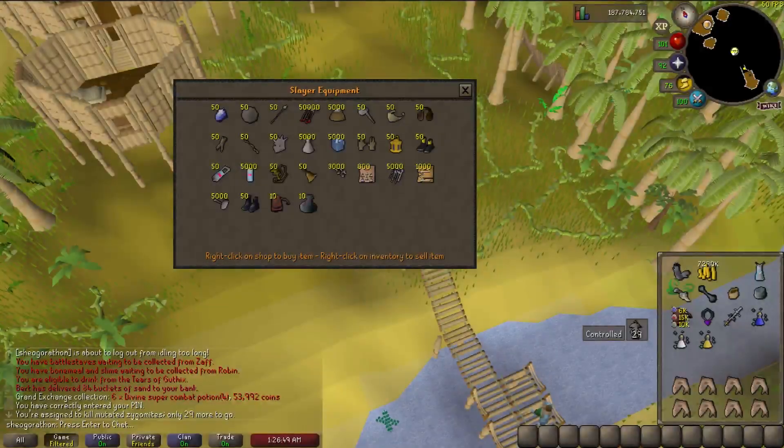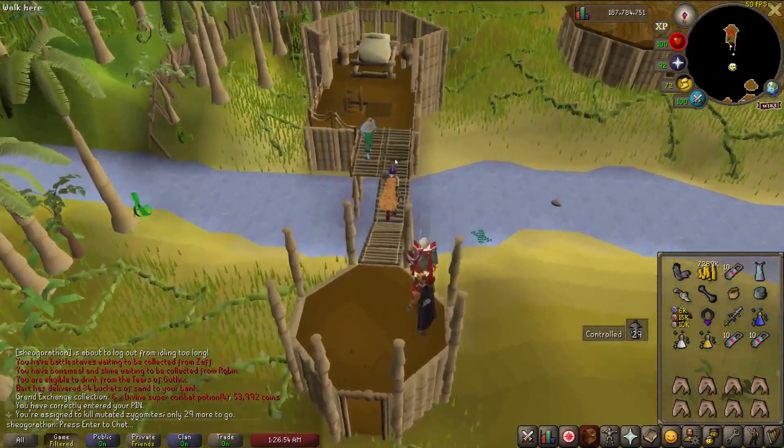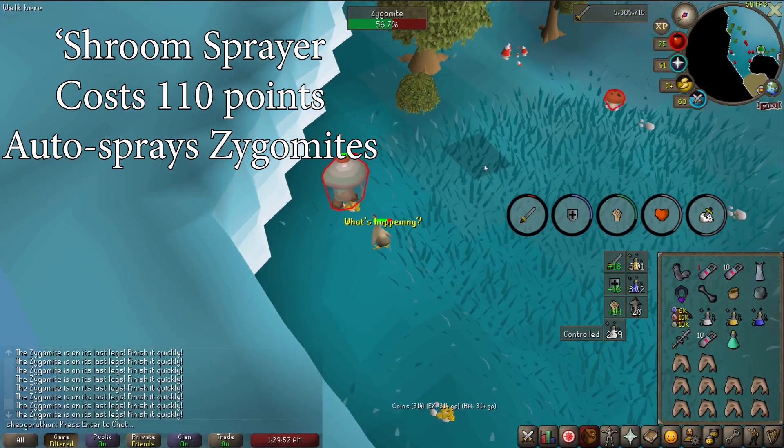You will need to buy a few fungicide sprays from a Slayer Master. The other similar item Slayer Masters sell simply refills the sprayer, which I don't bother with considering the sprays are only 100gp each. If you have a ton of extra points, you can buy the Shroom Sprayer unlock from a Slayer Master for 110 points, which automatically kills the Zygomites when they are at low health. This is probably the last thing I would buy with my points, but it's handy if you have a ton of points anyway.